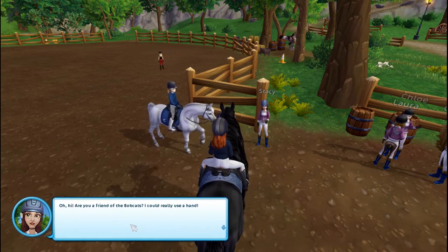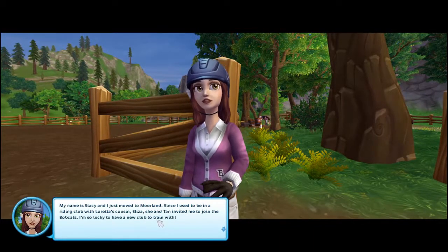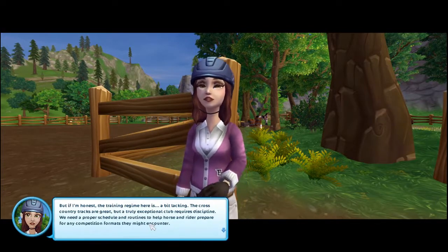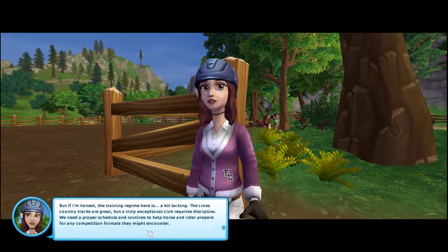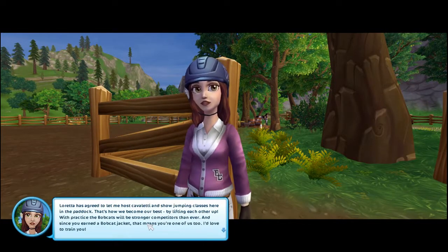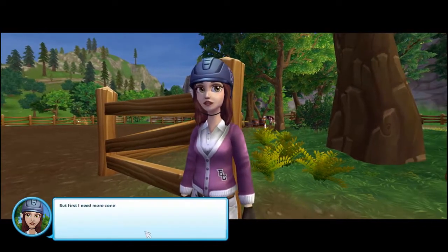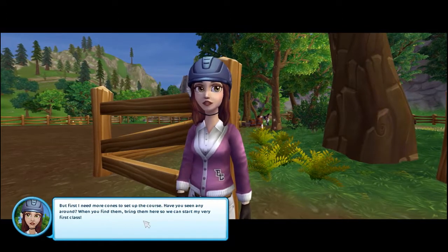A new character greets us: 'Are you a friend of the Bobcats? I could really use a hand. My name is Stacey, and I just moved to Moorland. Since I used to be in a riding club with Loretta's cousin Eliza, she and Tan invited me to join the Bobcats. The training resume here is a bit lacking — the cross-country tracks are great, but a truly exceptional club requires discipline. Loretta has agreed to let me host Cavalletti and show jumping classes here in the paddock.' That sounds cool! She wants us to find cones to set up the course.